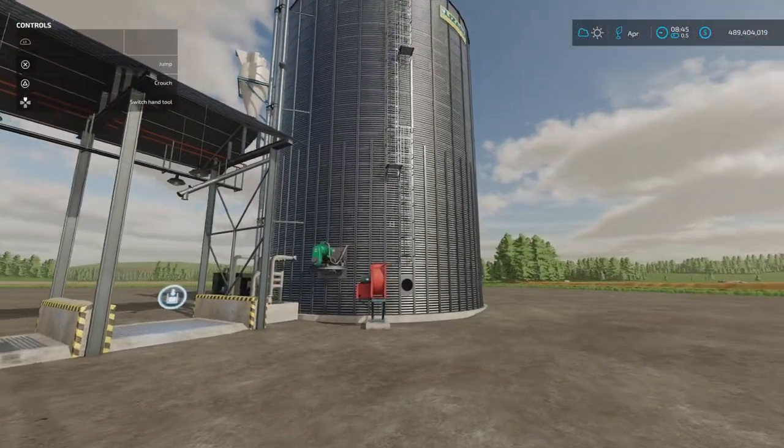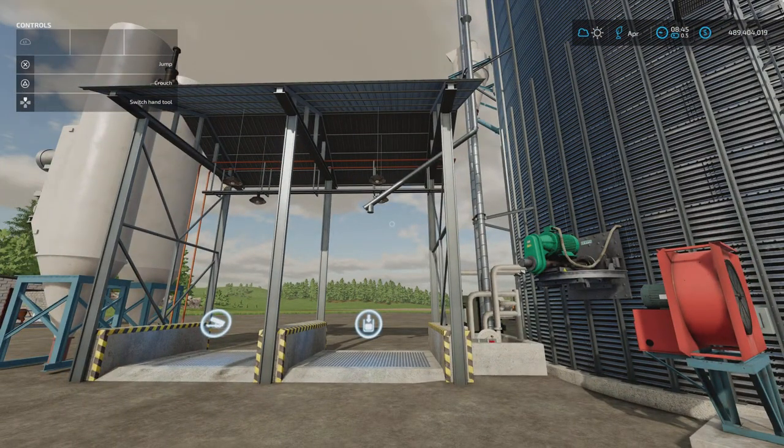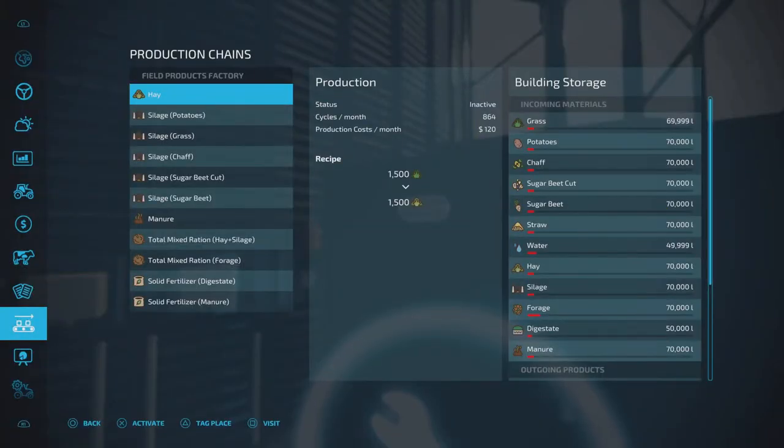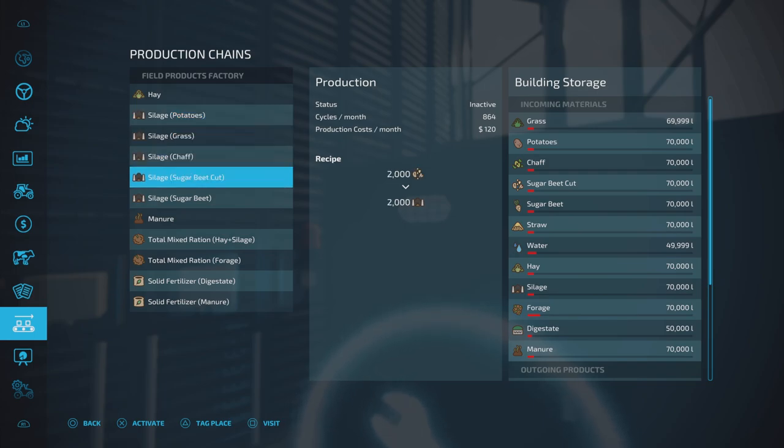It mentions two ventilators and the level of detail is very sharp. If you come around the side and click on it, you'll see what I mean. We can make hay — grass to hay at a one-to-one ratio, which is brilliant. We can do silage from potatoes at one-to-one, silage from grass, silage from chaff, silage from sugar beet cut, and silage from sugar beet. That's a lot of options for making silage — brilliant.